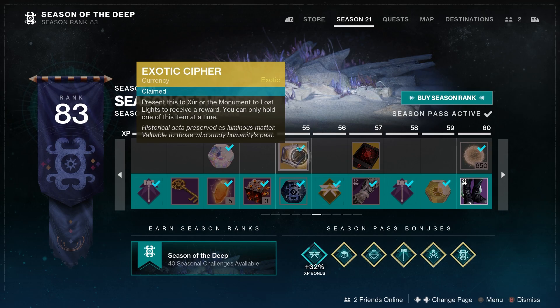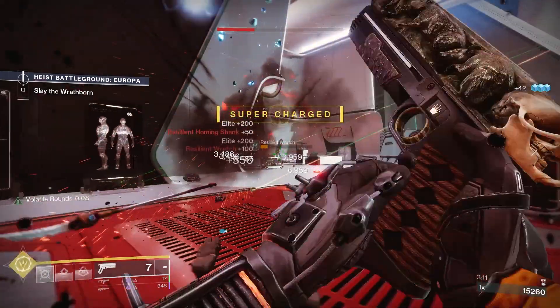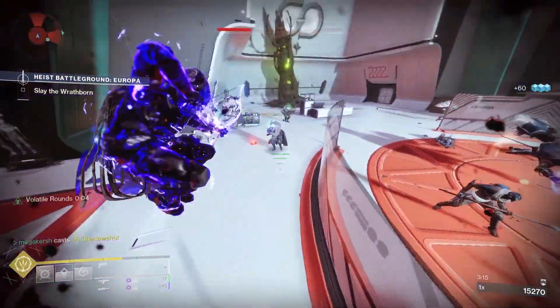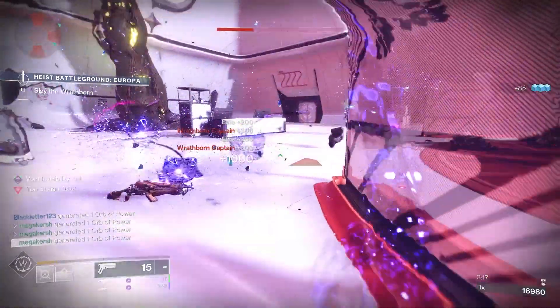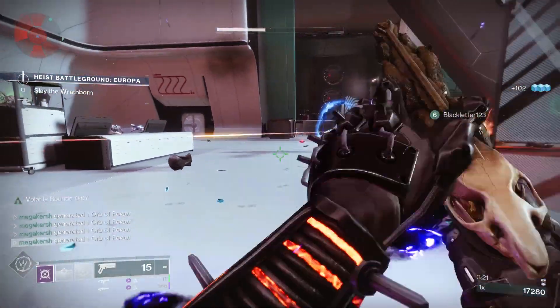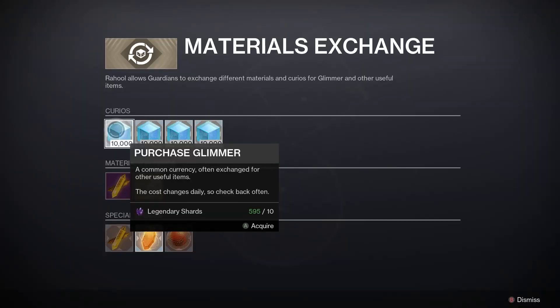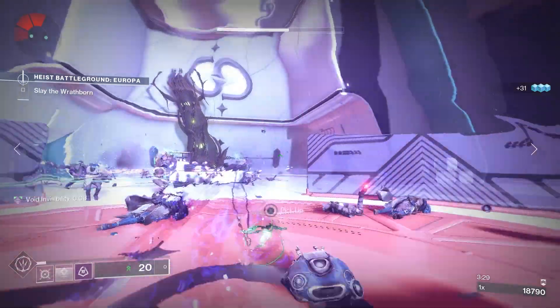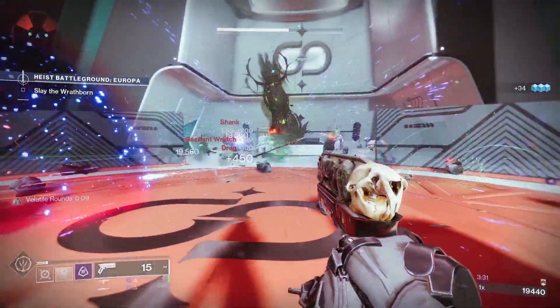You can get an exotic cipher from the season pass or you can complete a quest from Xur. He is around from Friday until Tuesday, and I do a guide on Xur's location each week so make sure you subscribe and hit the notification bell to never miss an update. Glimmer can be acquired from pretty much any activity — strikes, Gambit, Crucible, public events, patrols, etc.